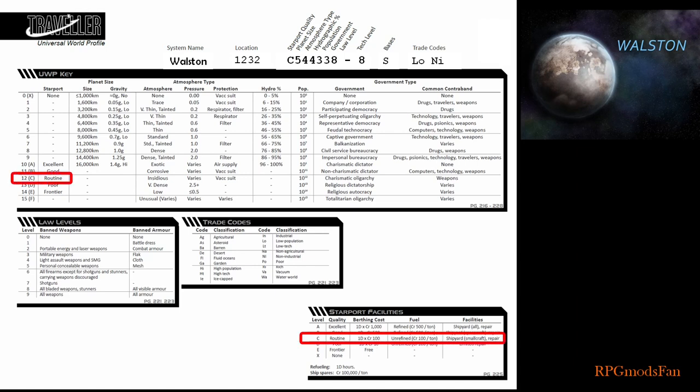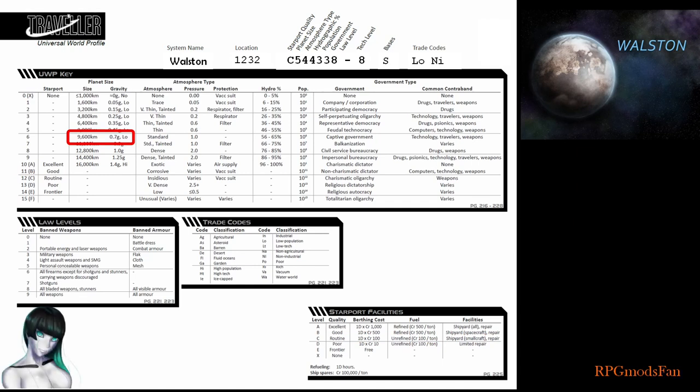The first digit of C means the Wollstone starport is an average quality installation, which includes expected amenities, unrefined fuel for starships, some brokerage services for passengers and cargo, and a variety of ship provisions. There is a shipyard capable of doing maintenance and other kinds of repair. The second digit of 5 means the planet has a diameter of about 8,000 km, whose gravity is low at about 0.45 g. The third digit of 4 means the planet has a thin and tainted atmosphere. A filter mask is needed in order to function outside on its surface for an extended period of time. The fourth digit of 4 means 36-45% of Wollstone's surface is covered by water. The fifth digit of 3 means Wollstone has a population that numbers in the thousands — a little over 3,000 to be more precise.